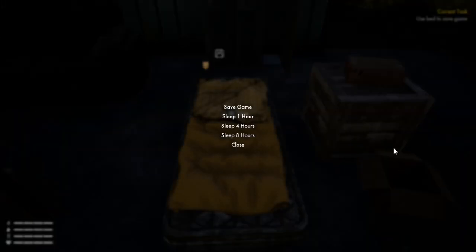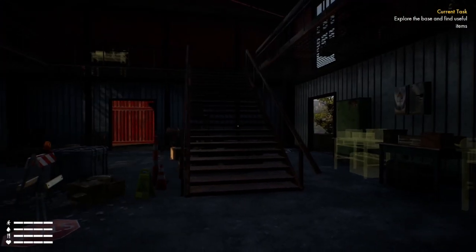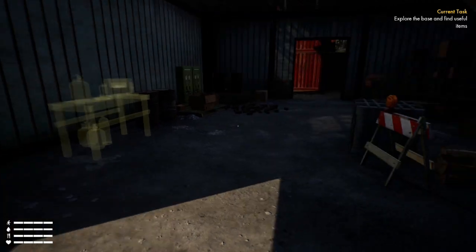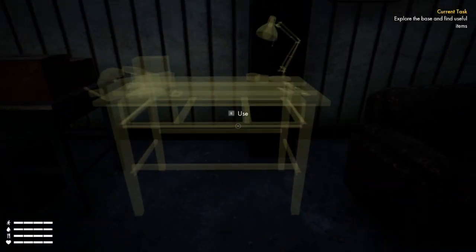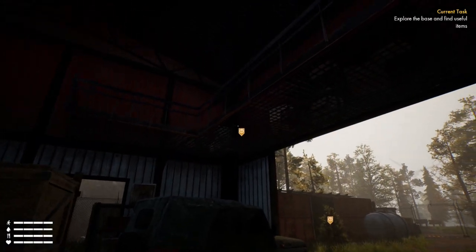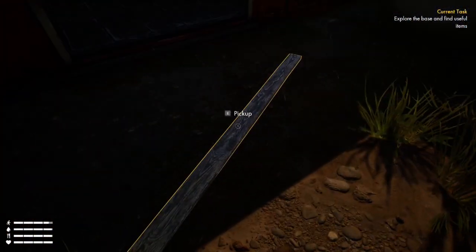We're going to save the game. Current task top right: explore the base and find useful items — they've even question-marked them for me. I guess I've got to go and get these items. The upgrades to the base are pretty much locked in, so there's not going to be a lot of creativity involved here.